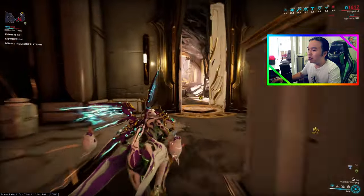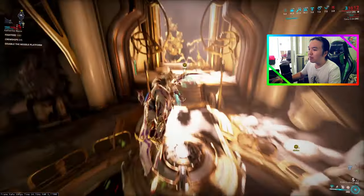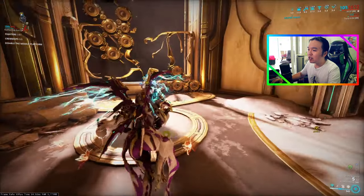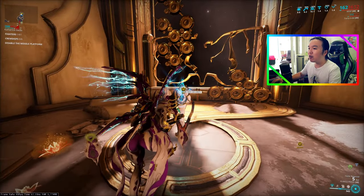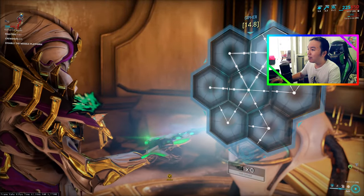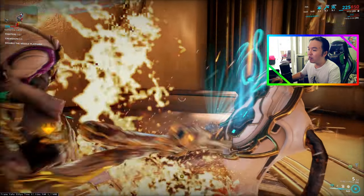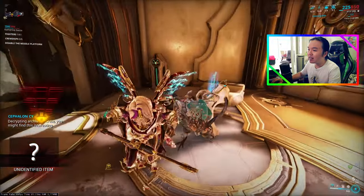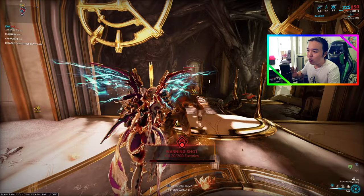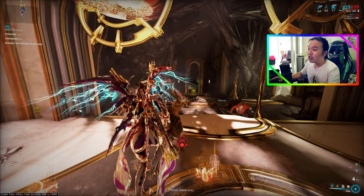I'll do a Wisp build soon as well, by the way, because this Wisp is a bit different to my normal Wisp. So we've made it to our objective marker and you just have to hack it. This is a really straightforward objective. Now that we've hacked it we've got our item, and the only way we'll know what it actually is is if we complete the mission.